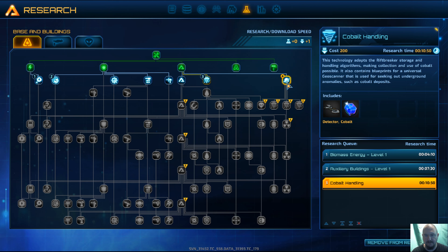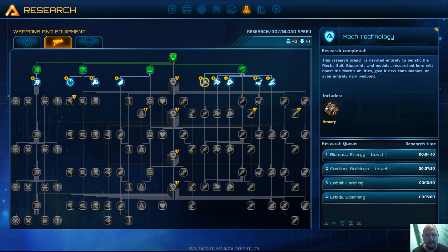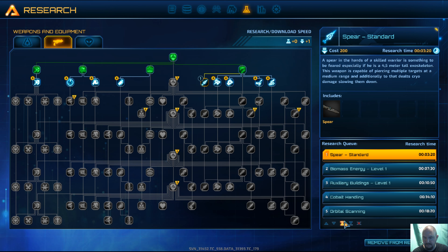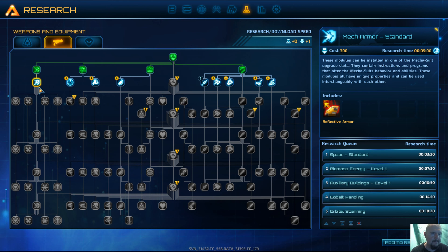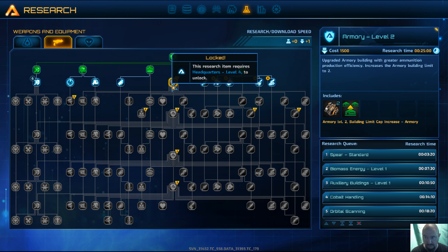That is something I'll be needing. An orbital scanner is not too bad a thing either. That is something I really want — that is a spear, and that one we're going to put on the top. So we start with researching that, and then that. Radar pulse, dodge roll, grenades, armory level 2 maybe.